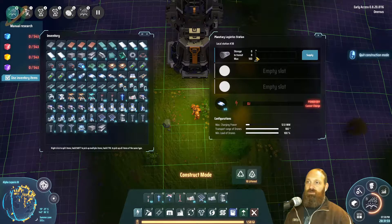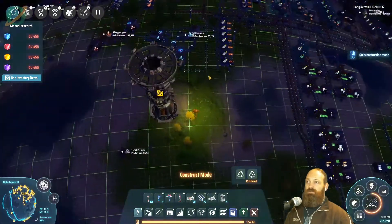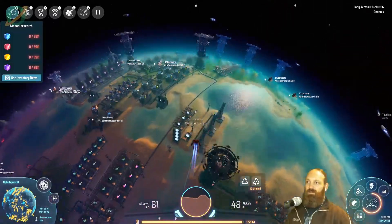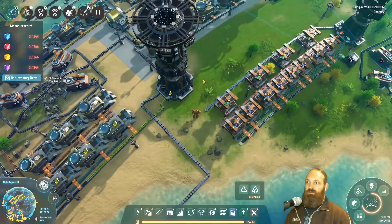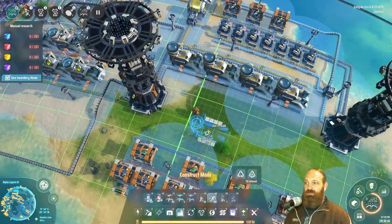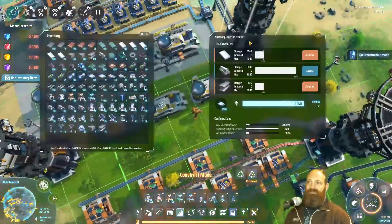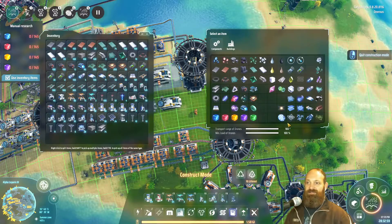We have titanium alloy and silicon, but nanotubes: putting in a demand shows we have none on the network. To make nanotubes it's titanium and graphene. We could make some fairly easily, not a high volume though. Here's our graphene production, and titanium is over here. Nanotubes come out of a chemical factory — let's pop down one, two, three.